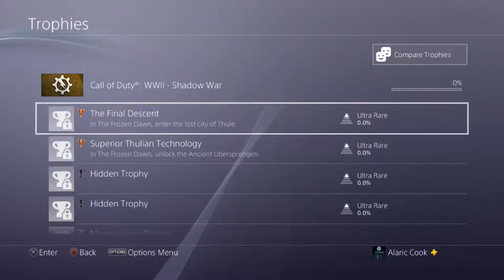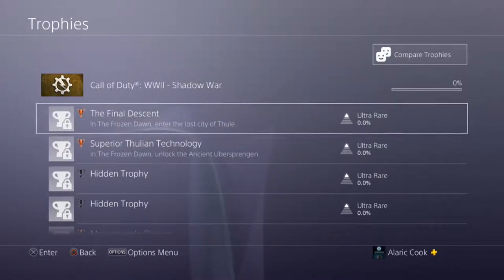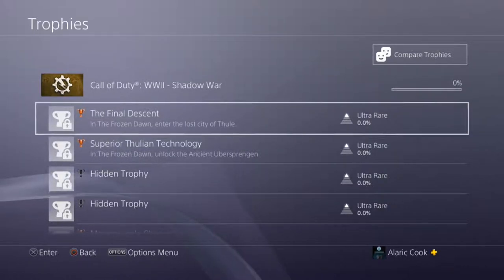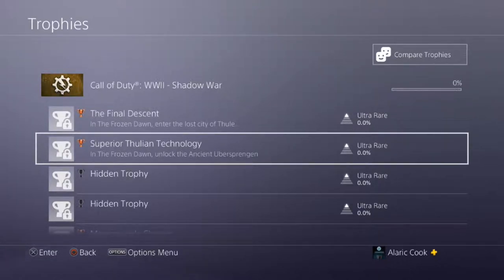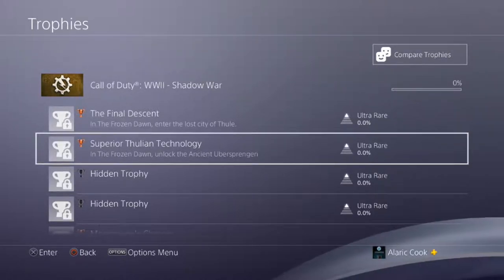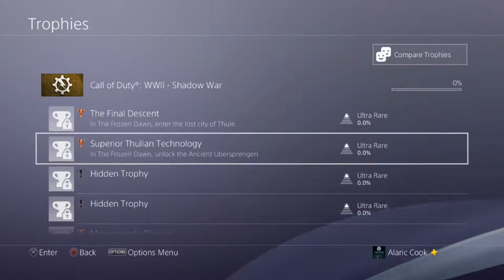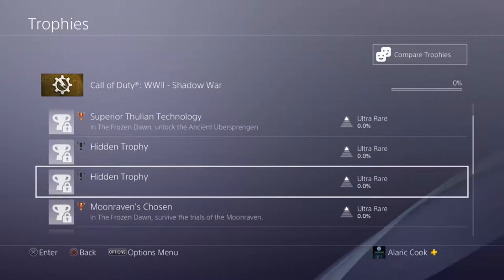In the Frozen Dawn, you enter the lost city of Thule. So now we know the zombie map is called Frozen Dawn and the area from spawn is called Thule. There's also an achievement for unlocking the ancient Uberspraygen, which is the pack-a-punch of this game.